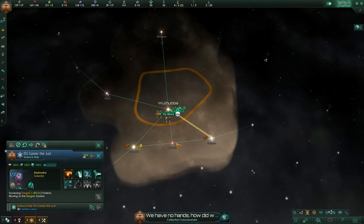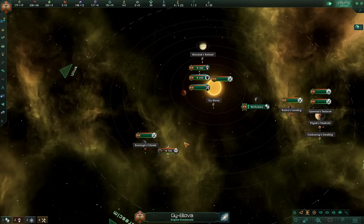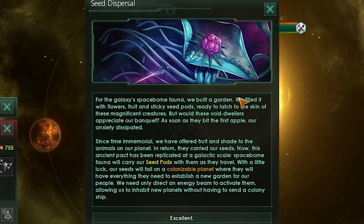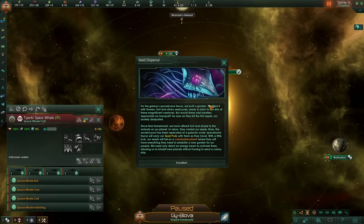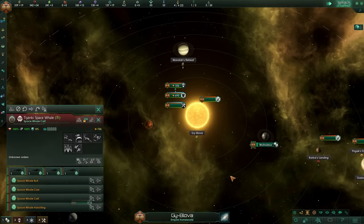In the meantime, let's start colonizing and surveying. The first fleet has already arrived. We can't really do anything with it, but they will start picking up the seed pods, and if they fall on a colonizable world, we'll be able to do something with it — apparently we can direct an energy beam at it for 3,000 energy. But before we get there, we're going to need to build an army worthy of Mordor.